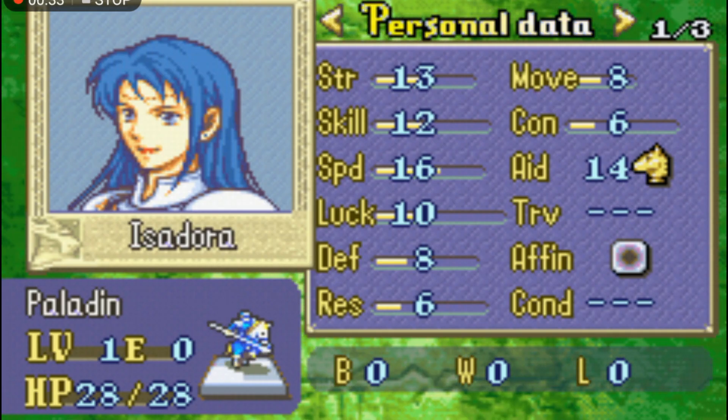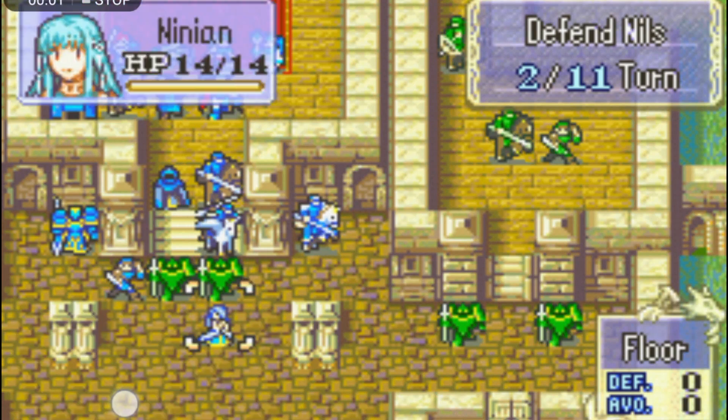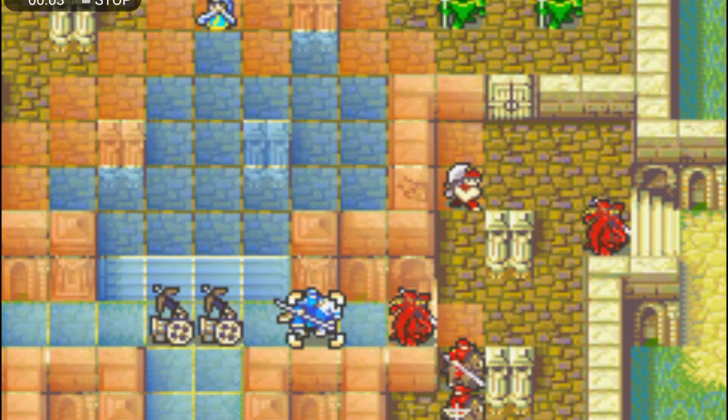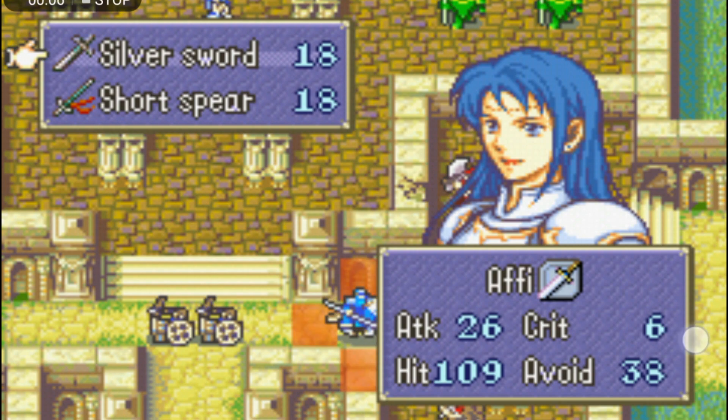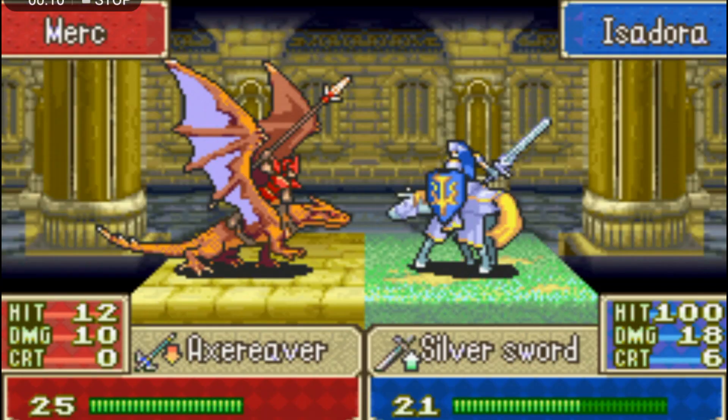In Isadora's case, she trades a bit of durability for more speed, which is where she really shines. Isadora is likely to double most of the enemies on the map very easily, and she has very good damage output due to her respectable strength, but also her starting weapons: the Silver Sword and the Short Spear.